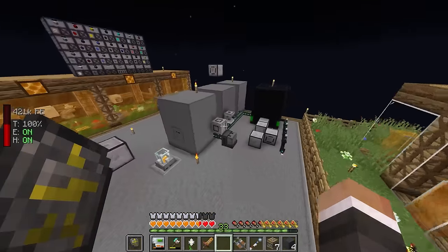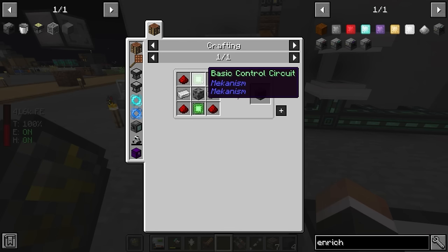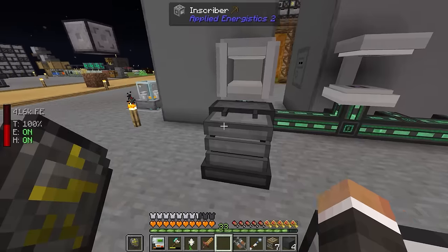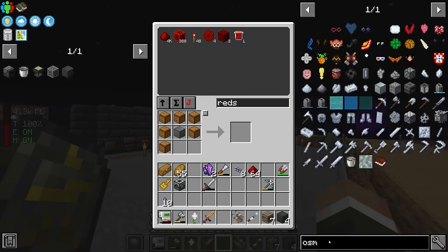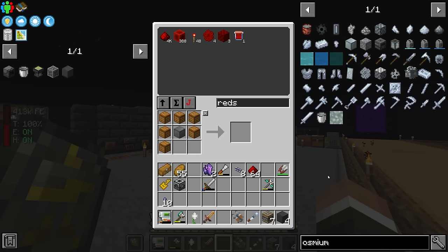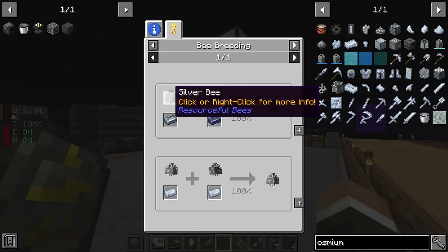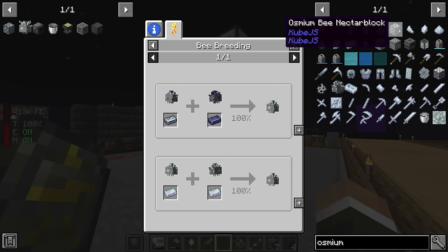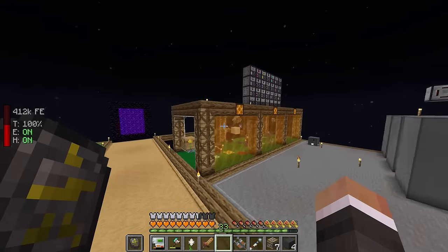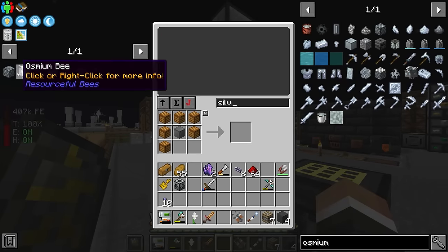With 20,000 life points ready, waiting for the steel casing, we look at the enrichment chamber requirements. We need two basic control circuits, which are made using redstone and osmium in the metallurgic infuser. Osmium is our next bottleneck - we don't have any. Taking an educated guess, we need an osmium bee. The osmium bee is a lead bee and a silver bee - a standard breed, not an egg situation. The osmium bee nectar block requires lead honeycomb and silver honeycomb.